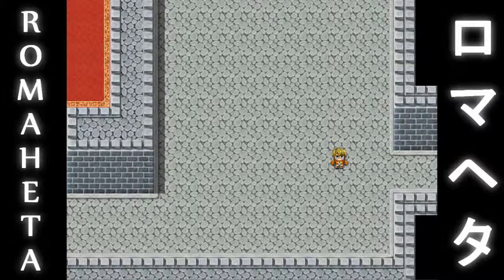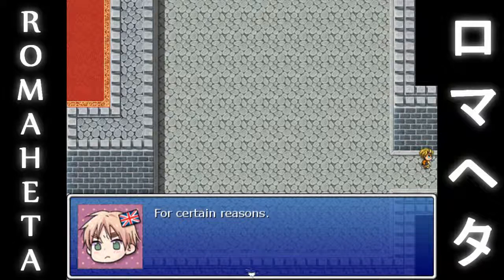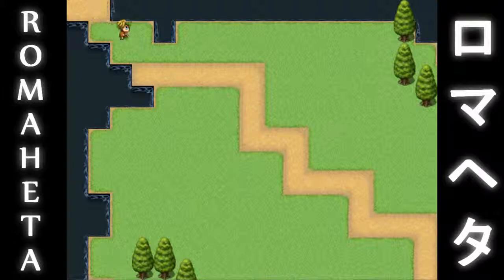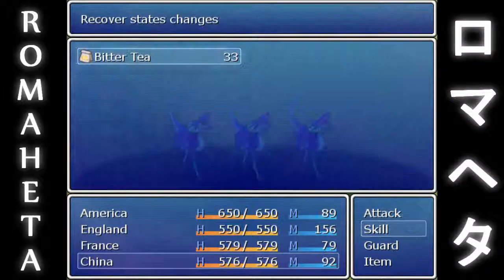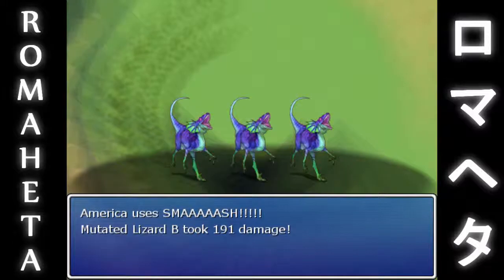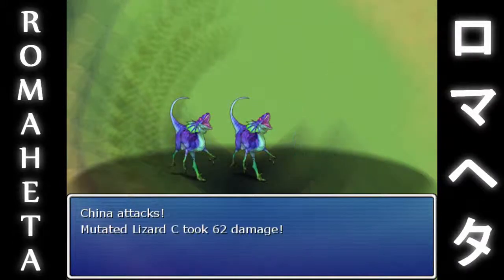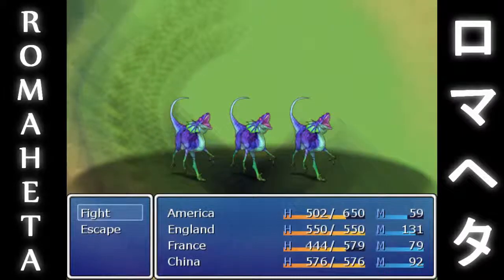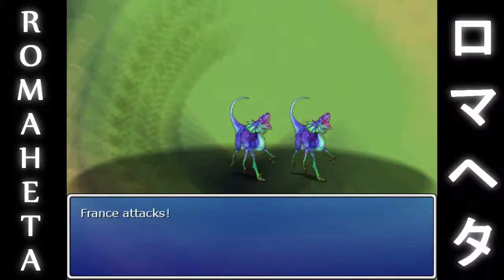We'll just explore a bit and then we'll finish off. Let's gain some XP. Of course there's no reason — just shut up, Alfred. I couldn't find the original enemies for the Romaheta project so I just used this. For most battles I used fanarts and things like that.